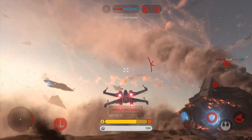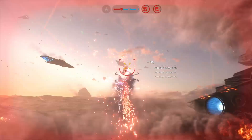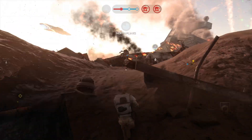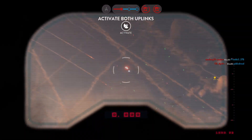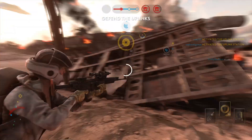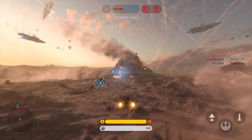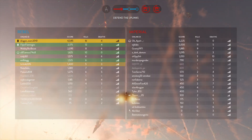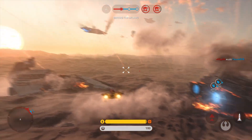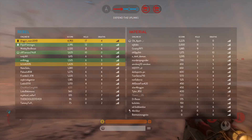Homing missile lock on your ship. Look out, homing missile. Uplink's pinpointed. Calling Green Squadron, A-wing cover requested. Green 5 standing by. Imperial fighter down.